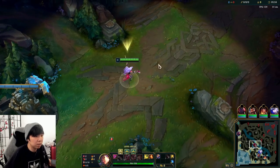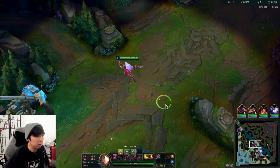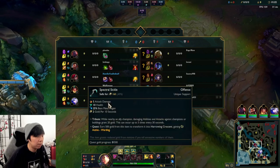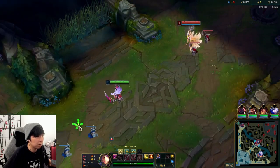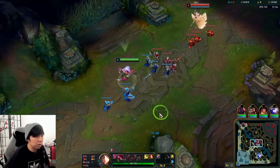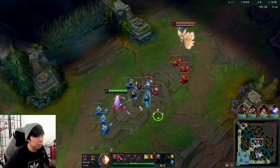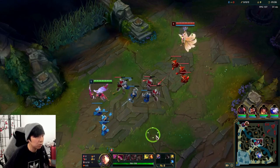With the Ahri matchup, this is the lane: you gotta dodge left and right for her skillshots because they go in a straight line. It's pretty simple. You also have to make sure you don't get hit by charm, or else you take a fat Electrocute trade. Be evasive and try to punish her — you can pressure her into using her abilities and dodge them yourself.